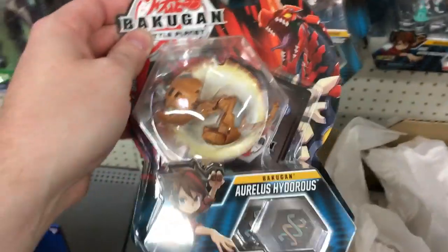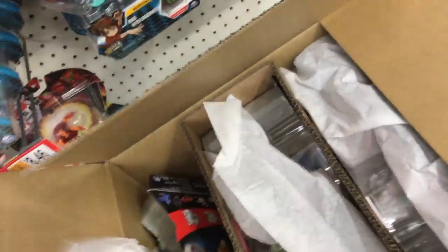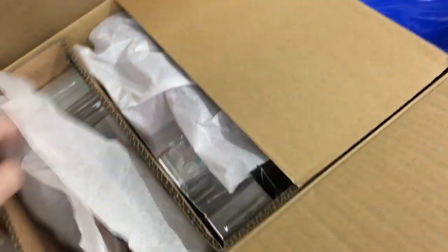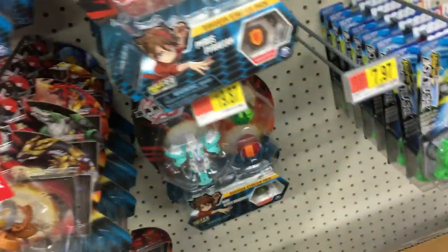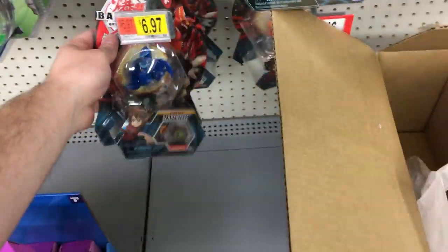We have Darkest Trox — that's an old one, we have that one. Aurelis Hydrus. Another Trox. Another Hydrus. I think this might be an older box. Ventus Dragonoid — they have all the Dragonoids. Aquos Serpentis. These are like wave three or whatever.